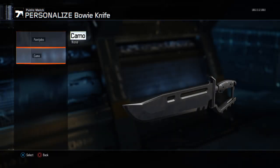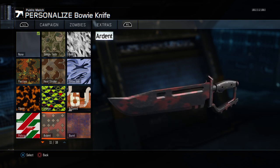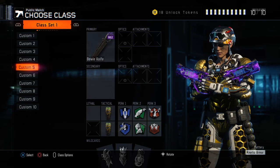Now go up to your Bowie Knife and put on the Ardent Camo. Once you have the Ardent Camo on, go back.